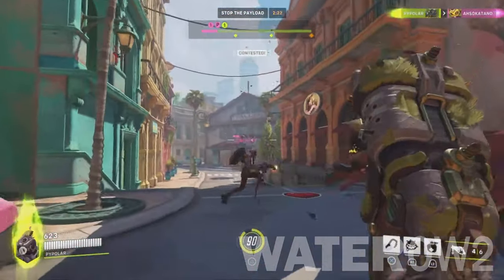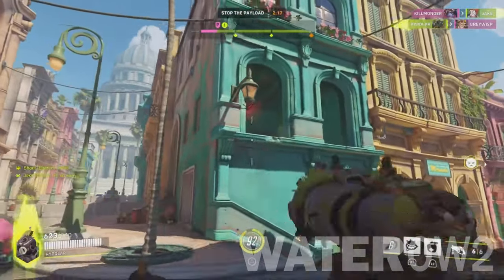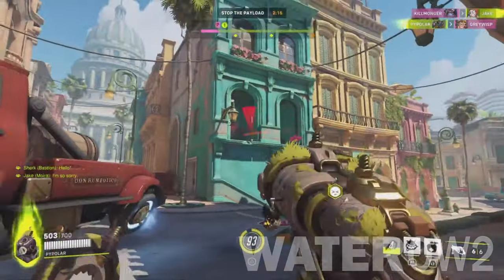Widowmaker, Pharah, Echo, Junkrat, and Ana all attack at a distance, which makes it hard for Roadhog's shotgun to hit them. Just watch out for his hook.